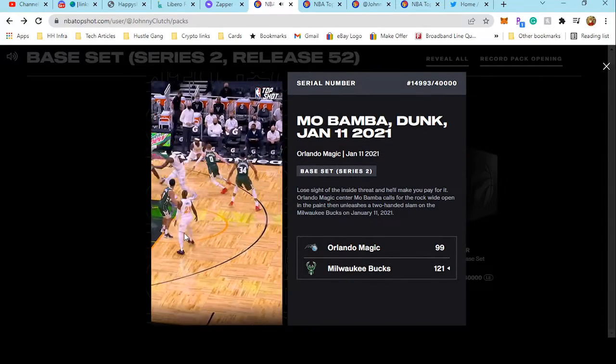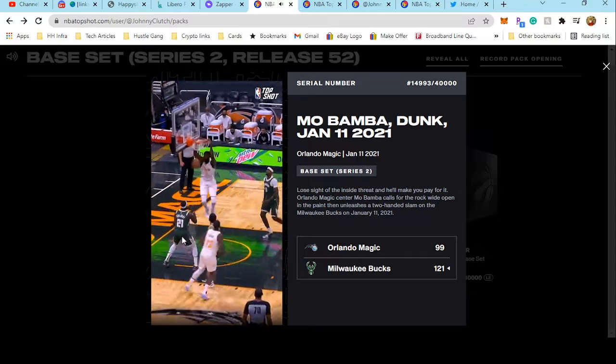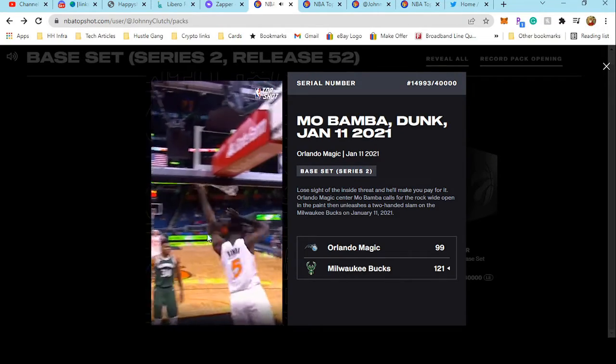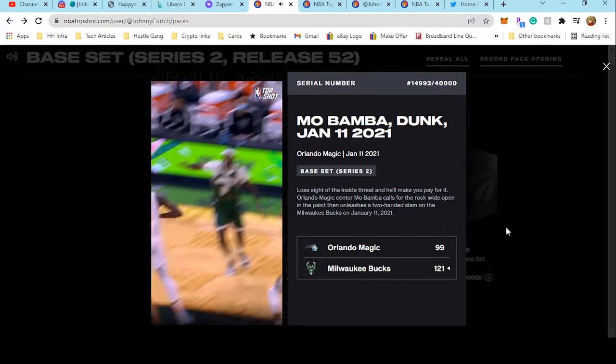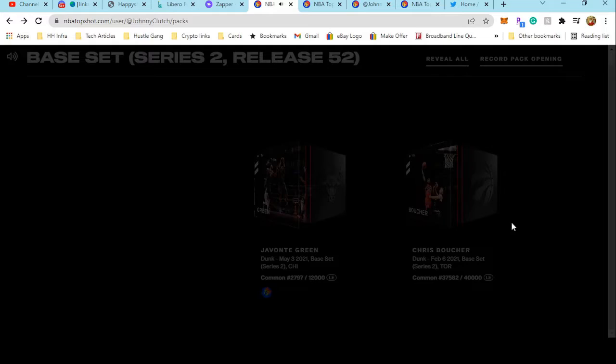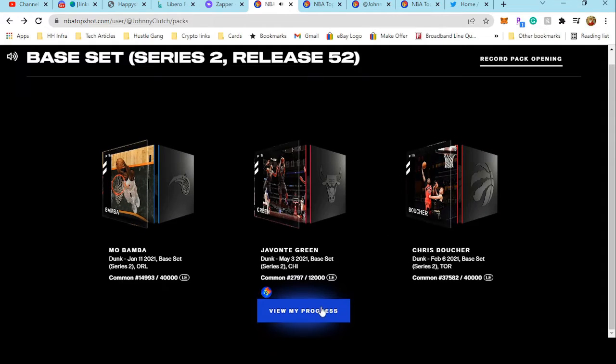We got Mo Bamba on the dunk — that's all Mo Bamba does is dunk the ball, baby. You got to get out of his way, player. 14,993 out of 40,000. Really nice moment right there. And there you have it for that pack.